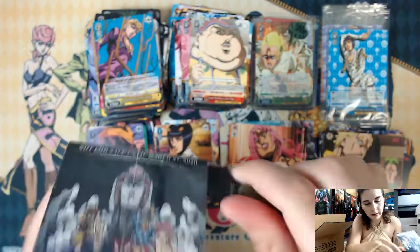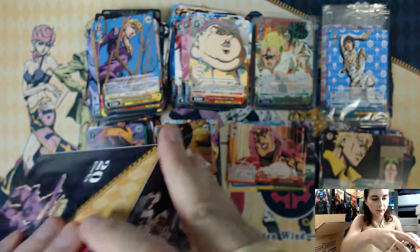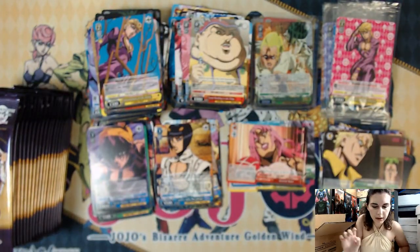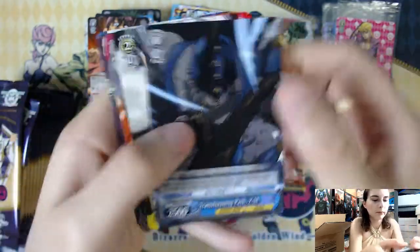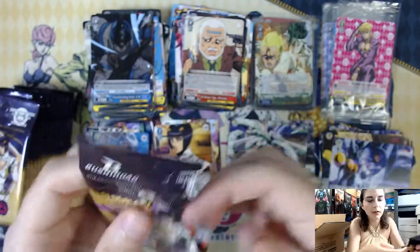Let's see what promo we get. We have Pioneer Fate Journal — first one of this one. Very nice, it's nice to not see the duplicates. I think there's six or seven different promo cards, so hopefully we will get one of each. Starting next video I'm just going to skip past all the commons and uncommons and get straight to the rares at the back of the pack.